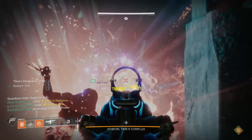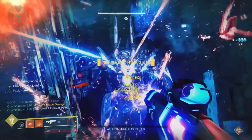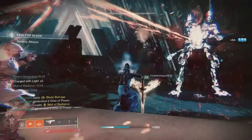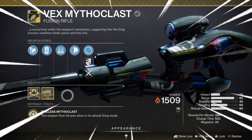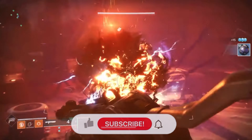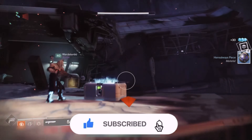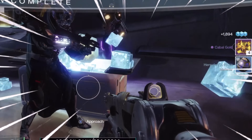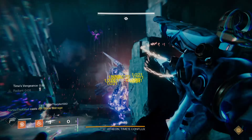Each week in Destiny we get a new featured raid and dungeon, and as part of that we get exclusive pinnacle rewards from defeating the final boss. Each featured raid has its own exclusive exotic. Last week we saw the Deep Stone Crypt raid return with the Eyes of Tomorrow rocket launcher available, and currently the Vault of Glass raid is in rotation this week.